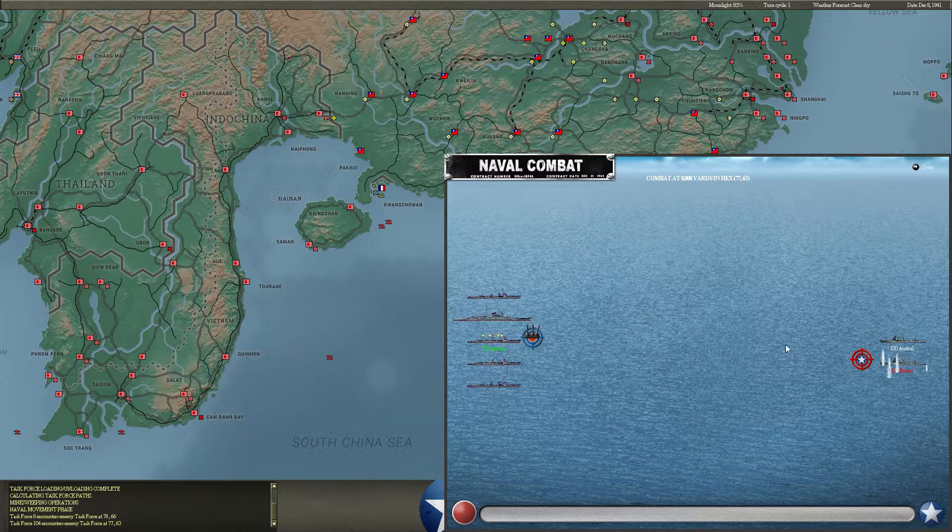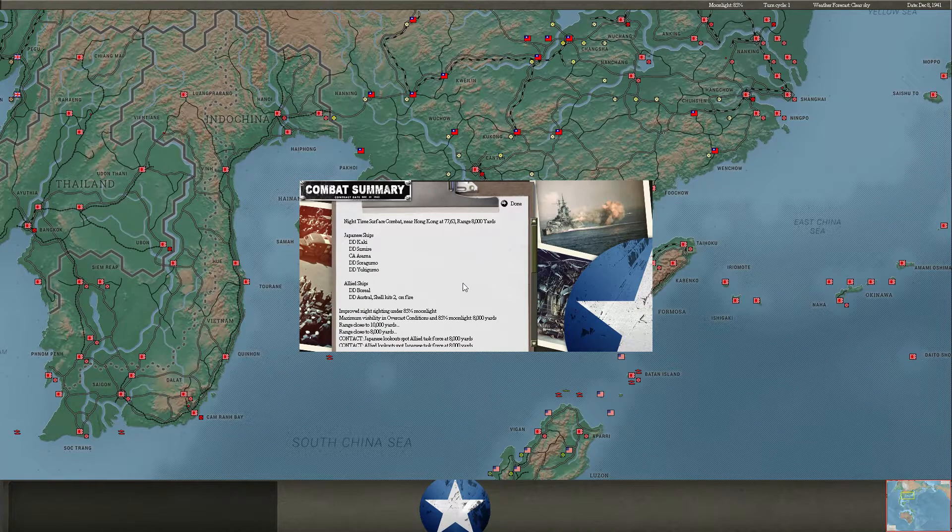There's another force here — Boreal and Austral — coming from Quang Shaowen. I have a surface force here to intercept anything trying to flee. These are very capable ships. Actually, Austral and Boreal — I'm not sure if they're French or British. I should know my ships better. We come out unscathed, but we don't do any lasting damage to the enemy either, with just two hits on the Austral.